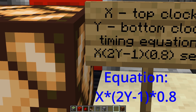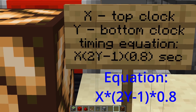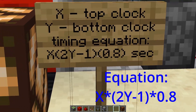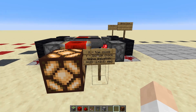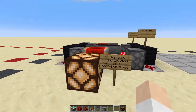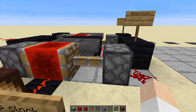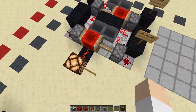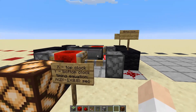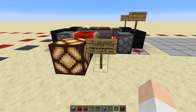The timing equation is a whole mess: you take the number of items in the top clock and multiply it by two times the number of items in the bottom clock minus one, and then you multiply all of that by 0.8. It's horrible math but it comes out to a maximum of about 45 hours on just a two-stage setup. You can continue staging these on and on so you can get some absurdly long times, but those require different equations that I'm not going to calculate right now.